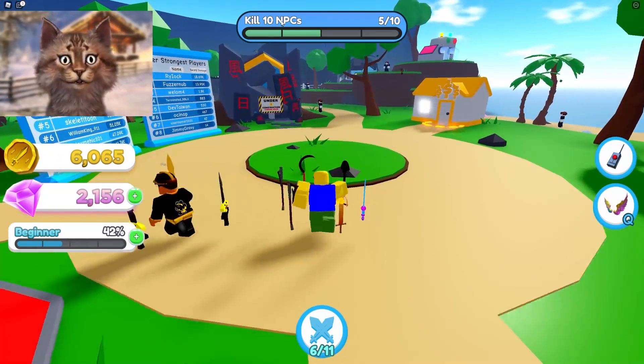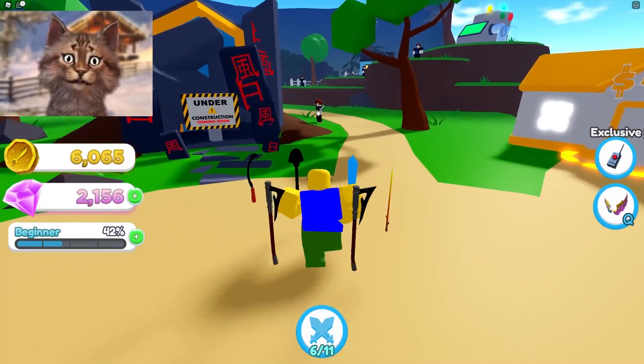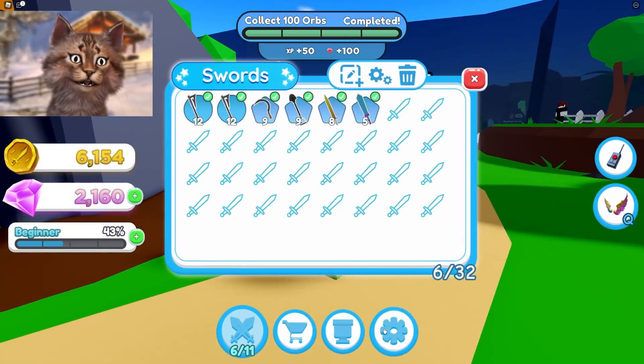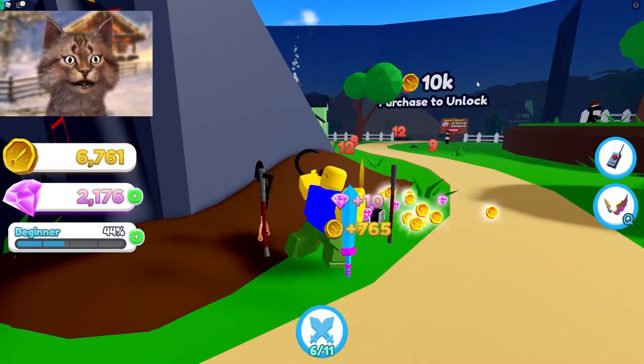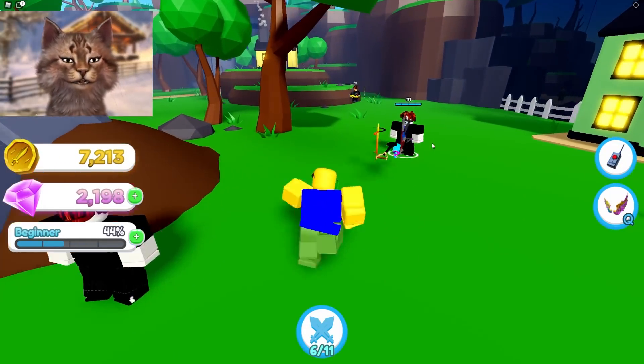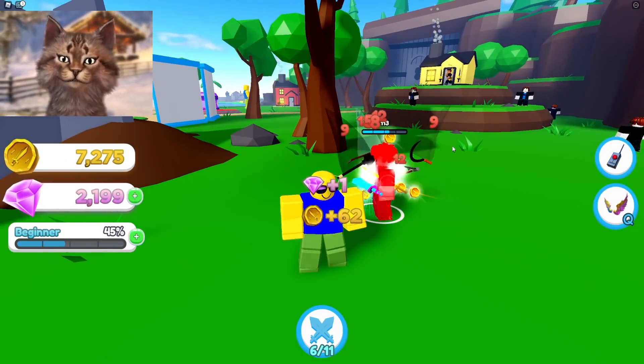So I have a quest — kill 10 NPCs. Come here, bacon hair. Get them! Is there a way to send all my pets together? I don't know if that's a thing, but get this bacon. We got to find some more noobs for our quest. Oh okay, right here — so if you click and hold, you can do it.